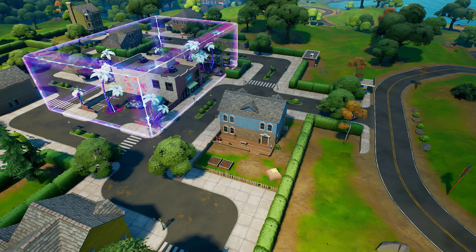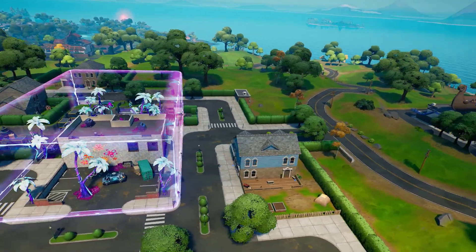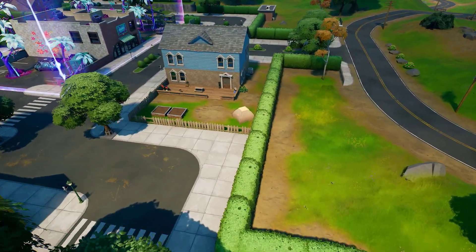Hello guys, welcome back to another video. In today's video we're placing welcome gifts in Holly Hatchways location. This is for your week five legendary challenge. There are a lot of these but you actually only need two, so let's just get straight into it.